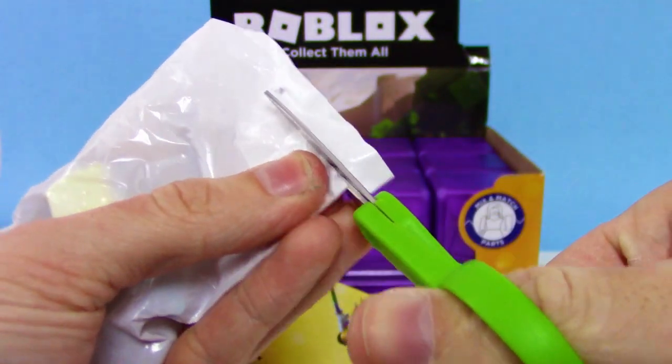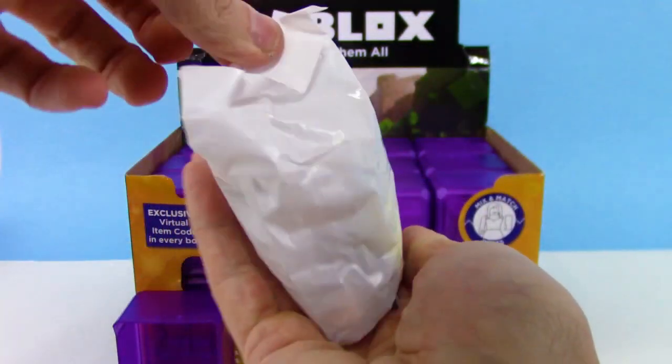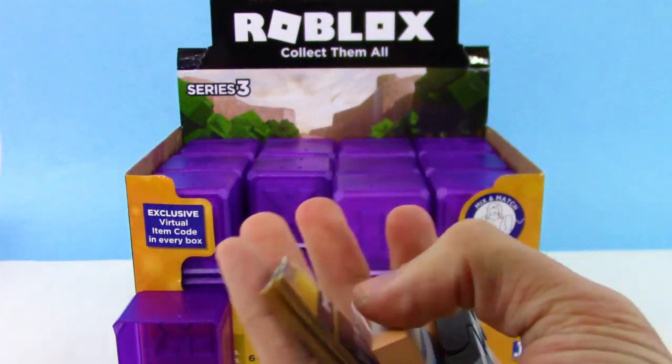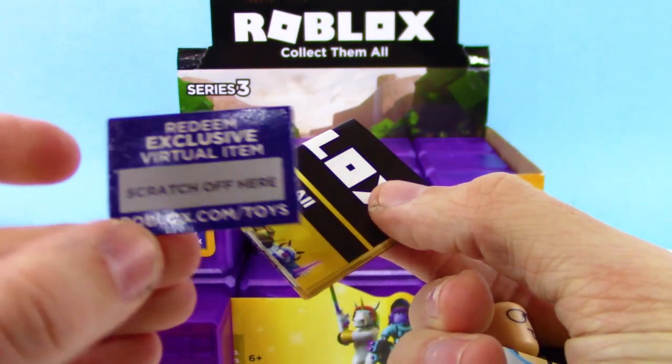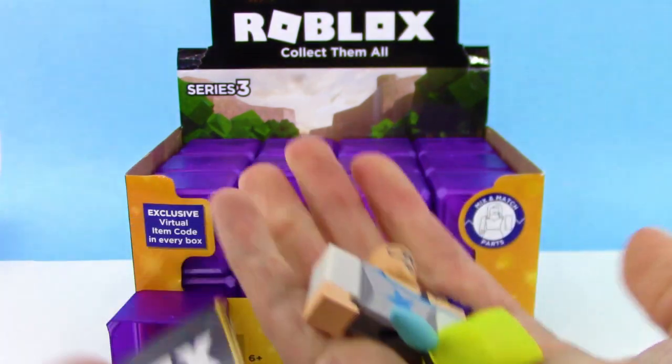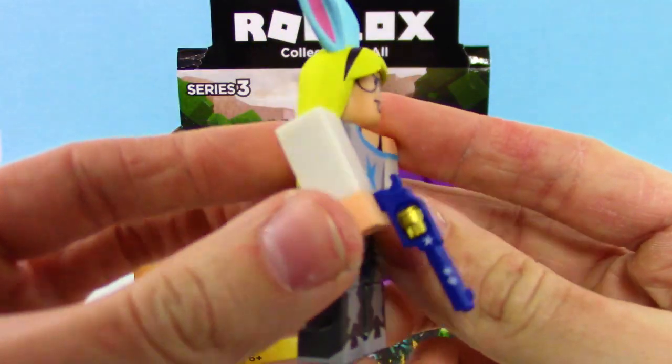We got all these white bags here, so we can't really see through until we pop it open. Gotta say I love the purple box — very similar to the blue box, just kind of slightly color shifted. And as always, we get the code and the checklist we'll check out in a bit.